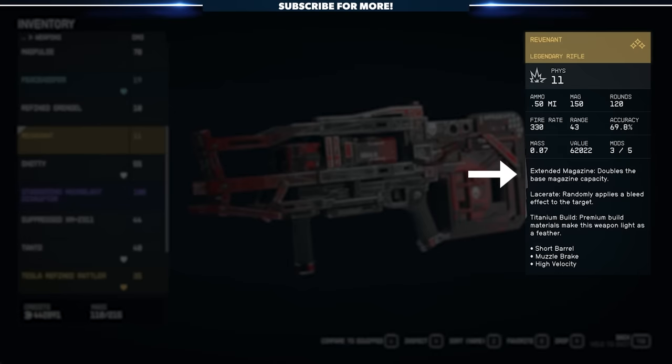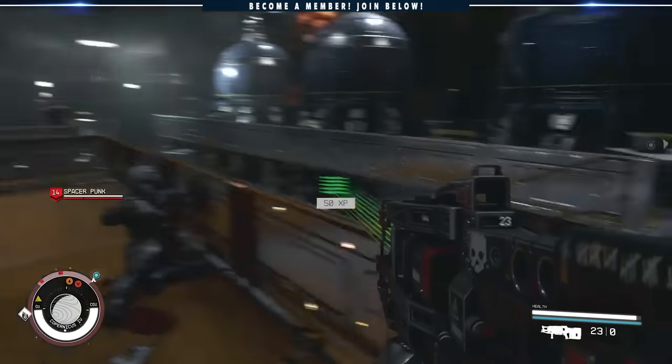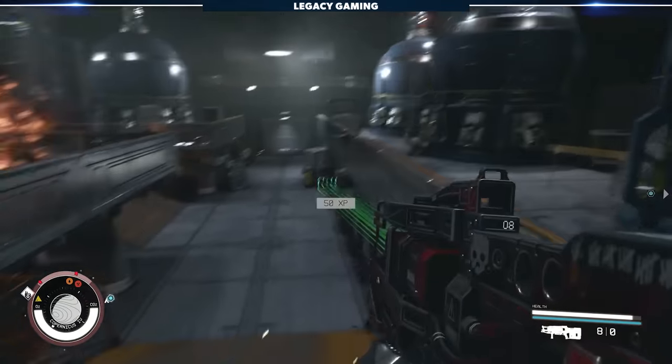This thing is a machine, featuring an extended magazine, Lacerate — which gives bullets a chance to inflict bleed — and Titanium, which reduces its overall mass to just 0.07. It's a great weapon that I highly recommend you hunt down, but be warned: once you pick it up, it'll be hard to use something else.